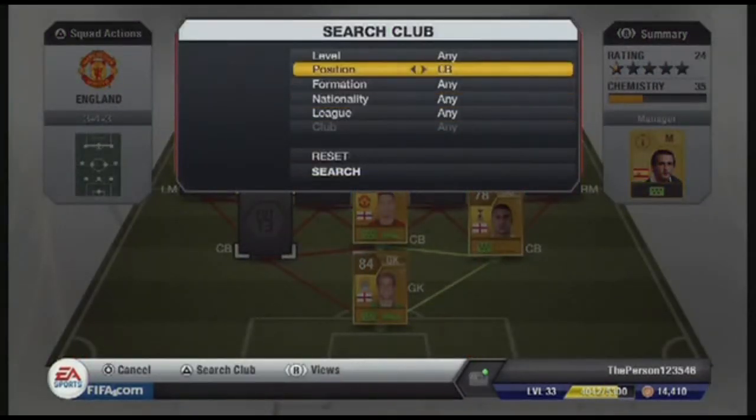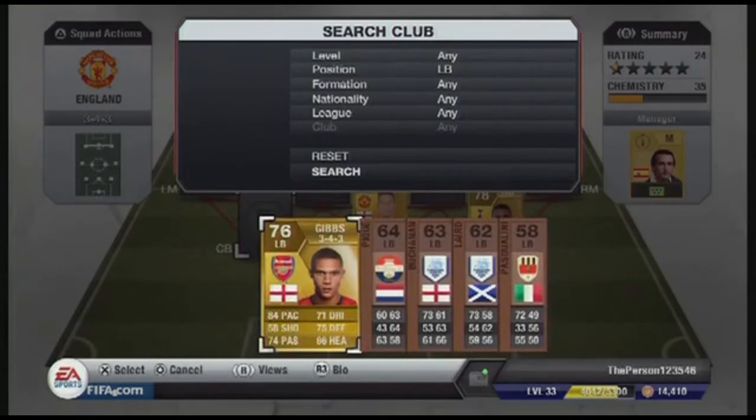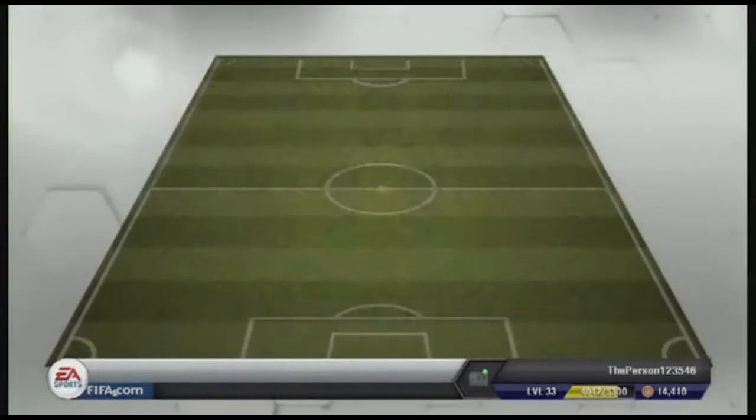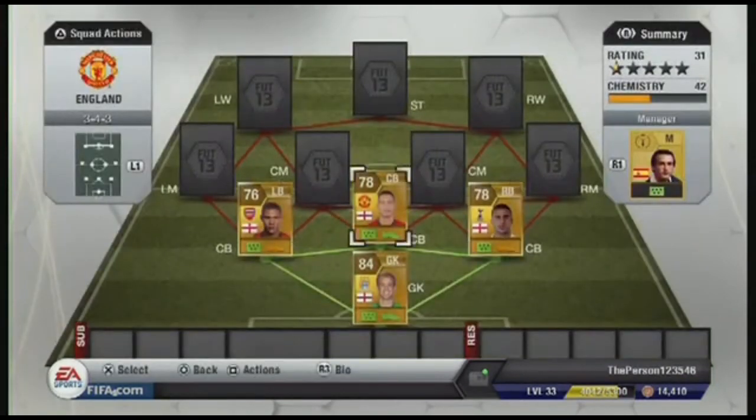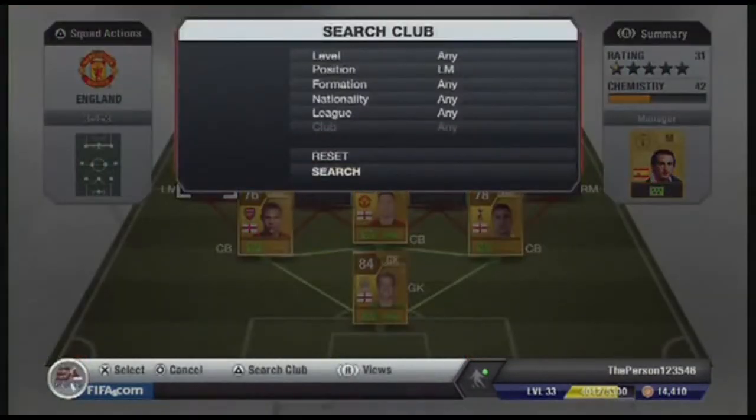At left centre back we also have a left back, which is Kieran Gibbs from Arsenal. I think he's got 84 pace. He feels faster than he is — about the same as Kyle Walker — but he's 5 foot 11. He is an overall solid defender and good going forward.